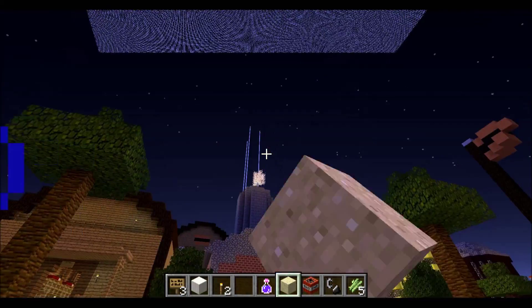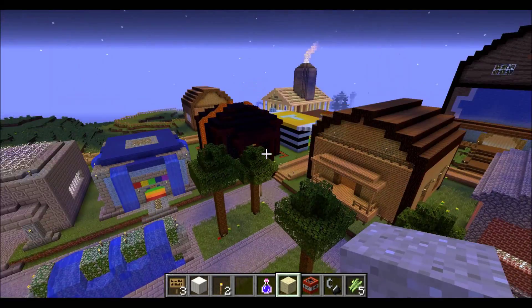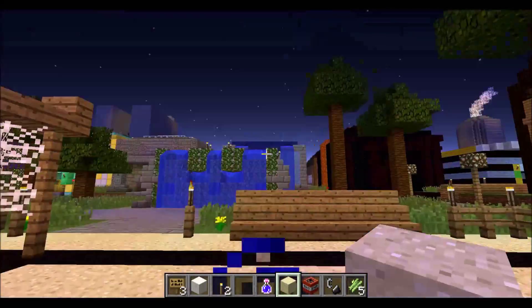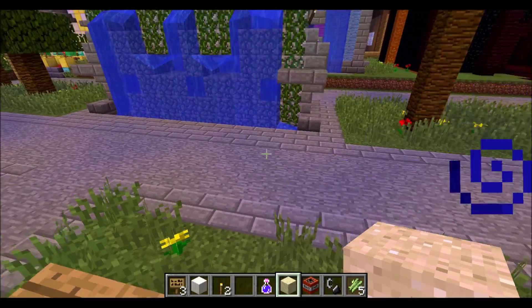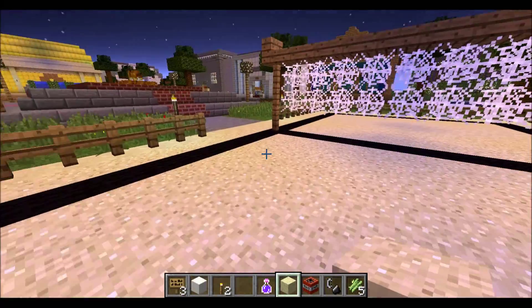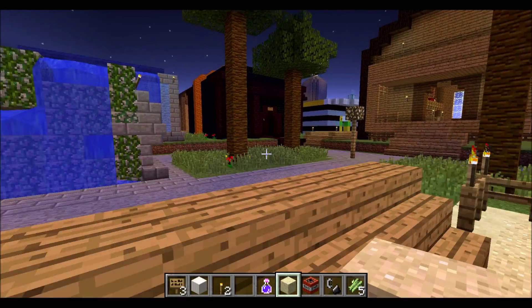Alright, so this is Part 2. In this video I'm just going to look at the rest of the cabins — there's lots of new ones here, as you'll see. If you haven't seen Part 1, I say that I'm going to do a few parts to this world tour because there's lots of things to look at. The link in the description for that video is below, go and check it out. Also the link to download this map is in the description, so check that out.